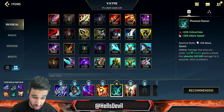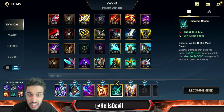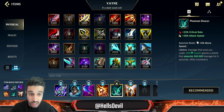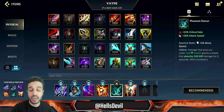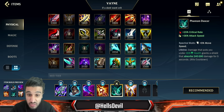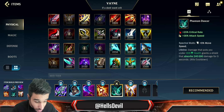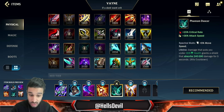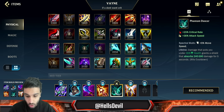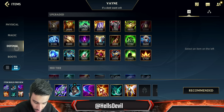Fourth item, Phantom Dancer — I've honestly never seen anyone build this on Vayne, but it's incredibly good. You don't need damage on Vayne as much as other ADCs because Vayne does true damage. What you need is sustainability. Phantom Dancer gives you a shield when you reach 35% health — about 590 health, which is around a quarter of your HP at level 15. That extra survivability translates directly into more damage, which is the whole point of Vayne.